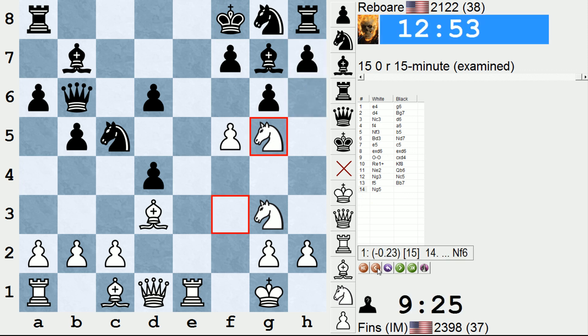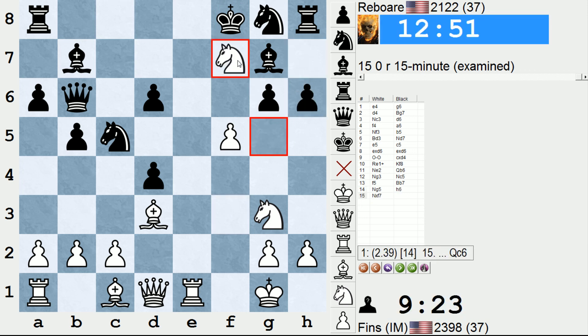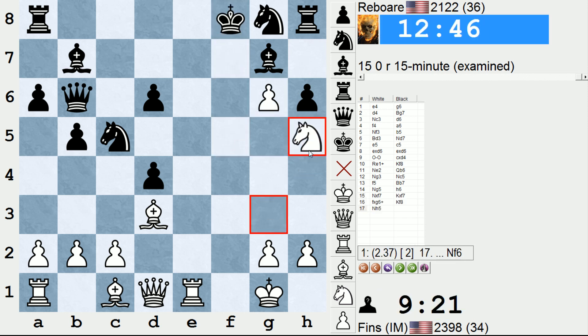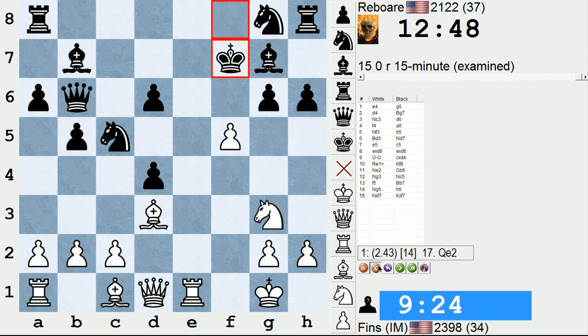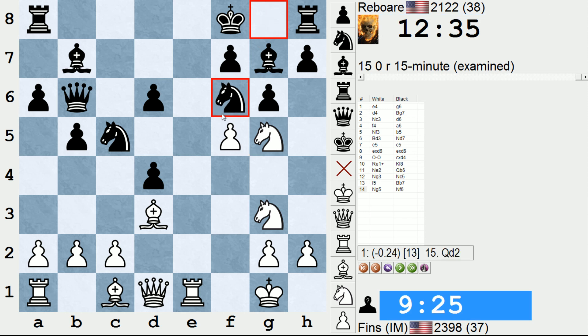For instance, I was considering knight g5 and then if h6, sacking here. Or sacking on f7 might be better. But I just wasn't seeing the compensation after something like this. I'm not sure that I can draw black's king out far enough to make it worth my while, and I'm down two points of material now. But if h6 can be met strongly by knight takes f7 — king takes, pawn takes g6, king f8, knight h5 — black is under a lot of pressure. Rook f1 could be coming. Yeah, this looks nasty. Black's king is naked on f8.